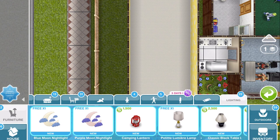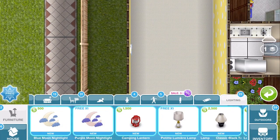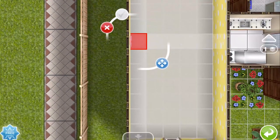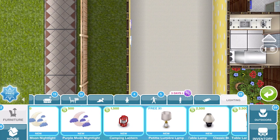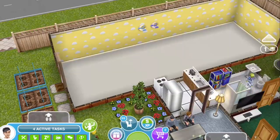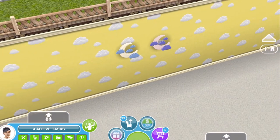With all of the prizes, we are getting one free of each of them and then we're going to have to pay for them after that. The first prizes that we won were the nightlights, which I think are pretty adorable. Let's place them down. They are 500 after we've placed the first ones. Look how adorable they are — that's going to be cute for a little kid's bedroom.